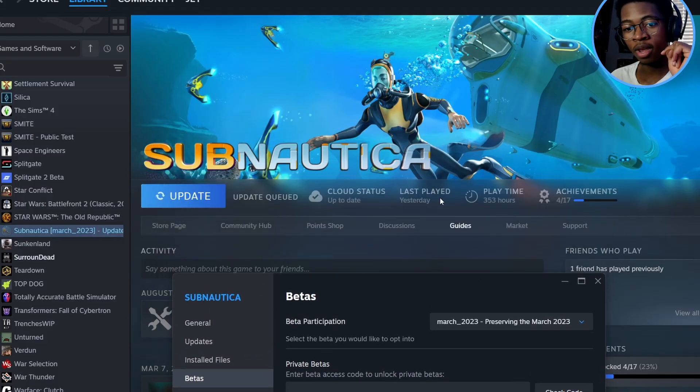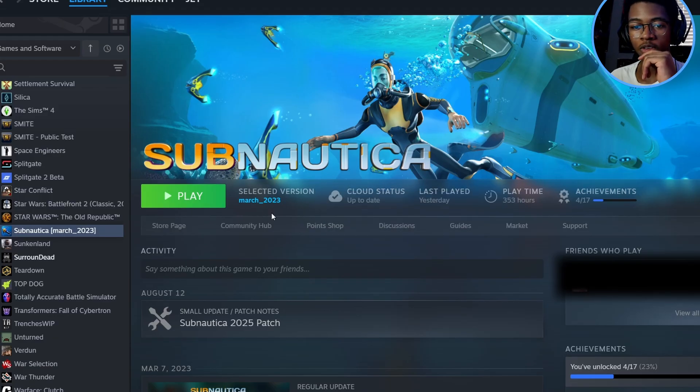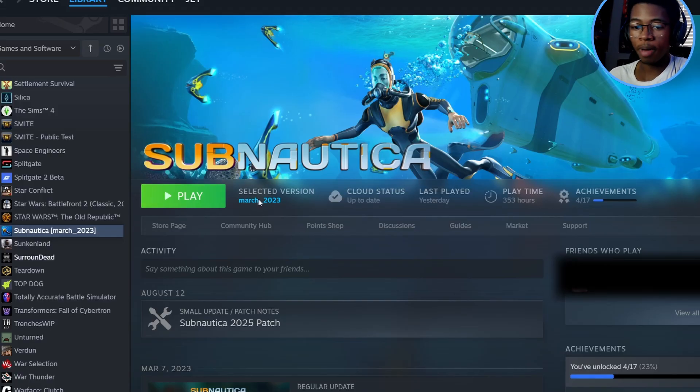Click on March 2023, and when you do that it's going to say Update Queued because now it's switching your game version back down. You can see it just started downloading already — it shouldn't take that long, just a few seconds, and boom, it's done. Now it says the selected version is March 2023, meaning I'm on that version. Even though the Subnautica 2025 patch shows up down there, it doesn't apply to us because we just switched our game version down.